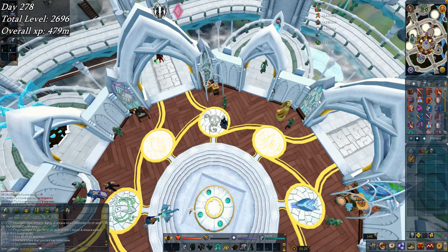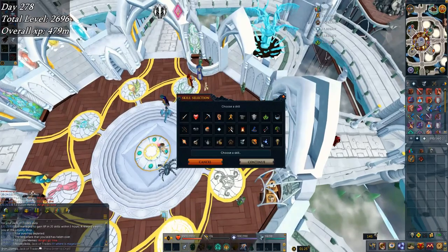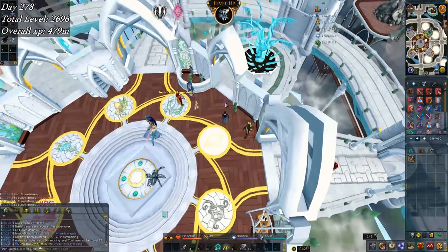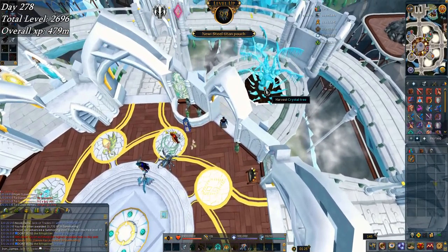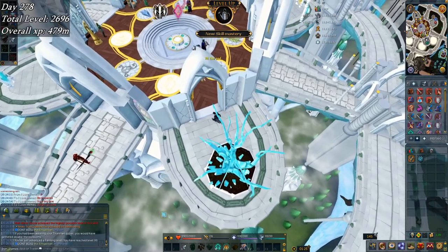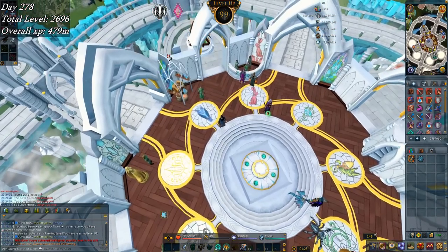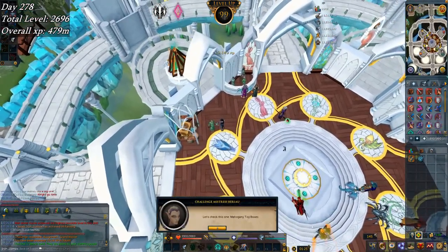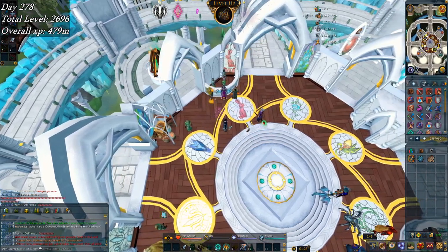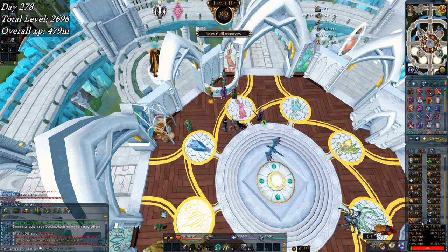My heart is just beating right now, so excited. Reward book - Summoning 99. Right there. Wait - Crystal tree - 99 Farming. And then come over here, turn in a construction daily challenge for 99 Construction. And that's how you max in style. Right there.